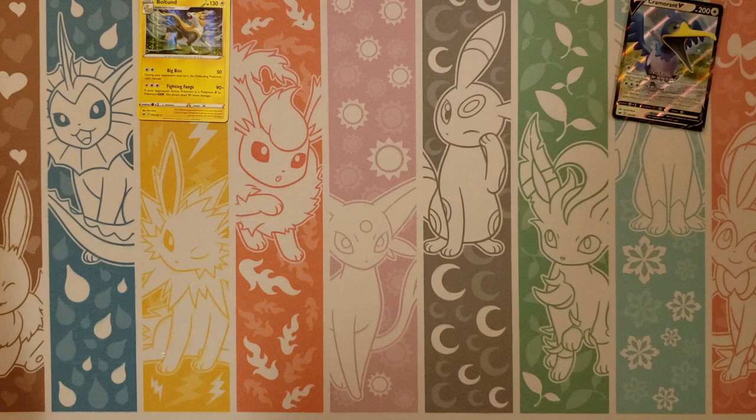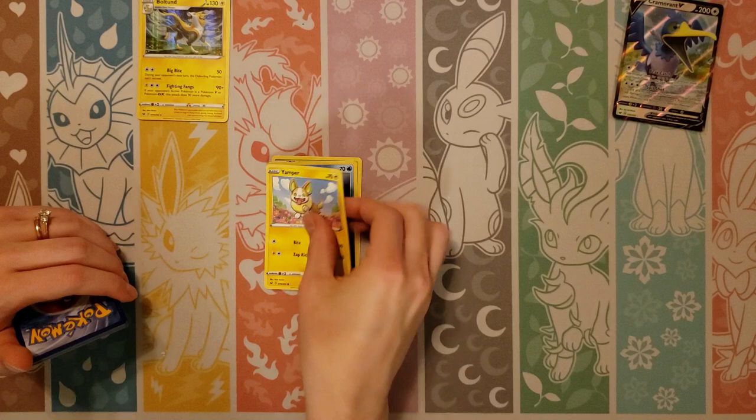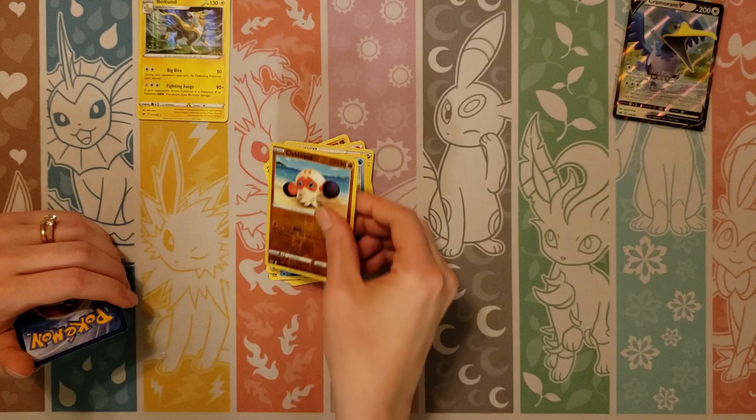Which other Vs are we looking for? Keldeo, Victini, Tapu Coco, and a Snorlax — I don't think we pulled a Snorlax either, we pulled the VMAX. So a lot of Vs left we haven't pulled yet. Goldeen, Yamper, Skorupi, Clovapus, Fire, Metal Saucer — they make that in secret rare form, which is really neat — Mantine, Reverse of a Clovapus, and a Durant.